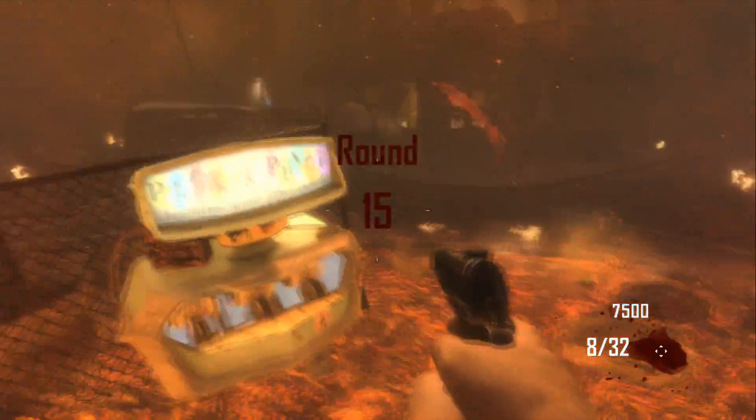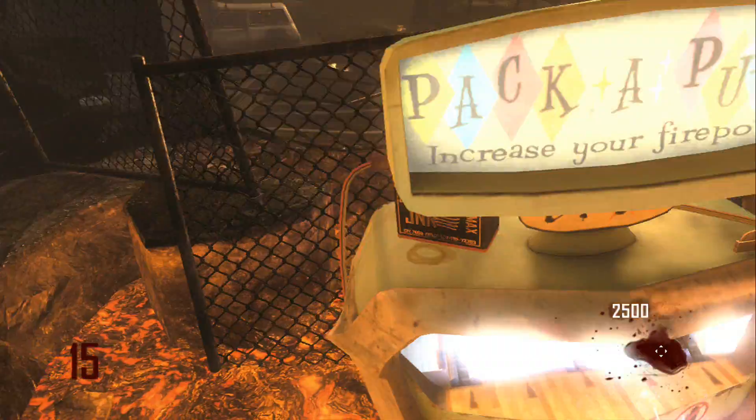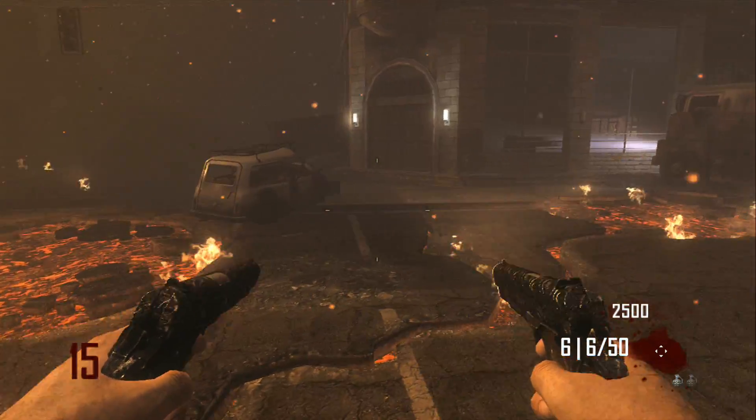What you want to do is go straight towards here. You should have just lost a bit of your Juggernog, but you might be thinking that's fine — it's not, because you've got to open the door to get the Juggernog.